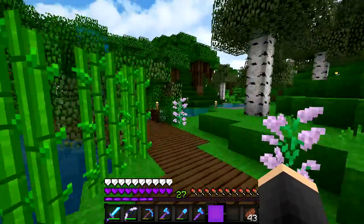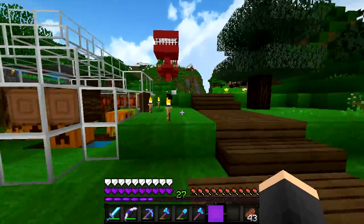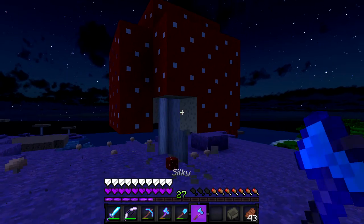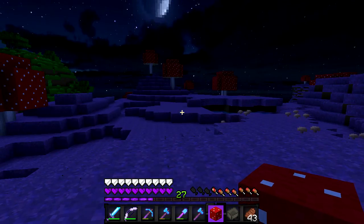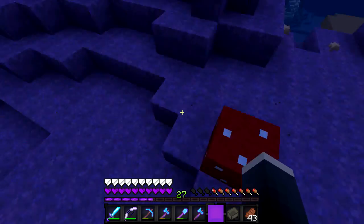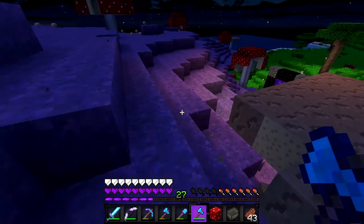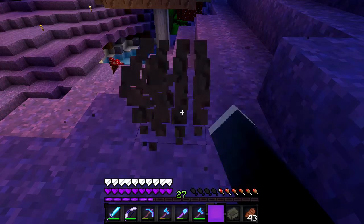We're going to head to the mushroom biome and I'm really hoping this works. We made it to the mushroom island — it's nighttime and I don't have a bed. Let's test this out. It does work! Look at that — isn't it gorgeous? This would be so cool for building, like if you were making a child's bedroom and used this as the walls. It even works on the brown mushrooms too — that's a new block!